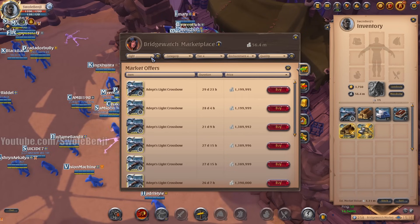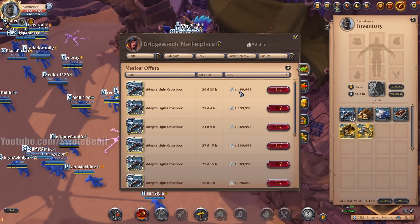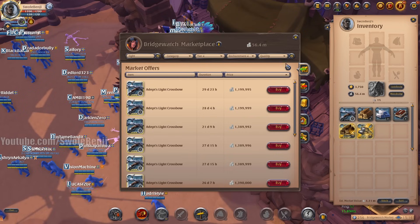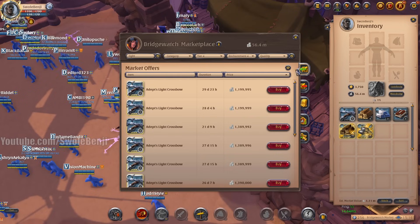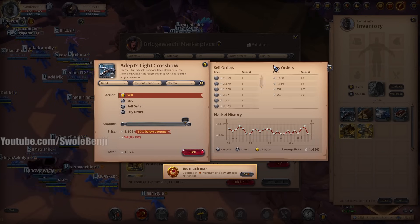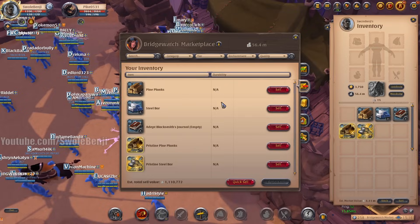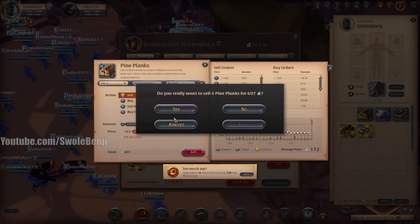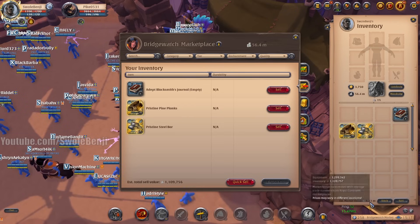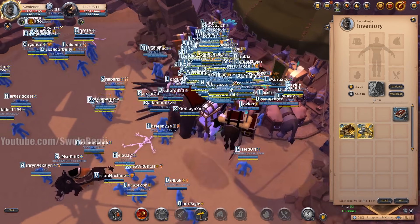If I type light crossbow, right now the price is 1.2 million if I buy one crafted by who knows what. But if I buy the ingredients instead, which I've already done a little bit of, you'll see that the ingredients I have currently in my inventory are worth 1.11 million, but we're gonna get some of that back.